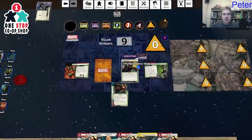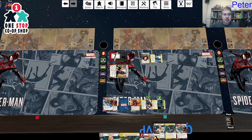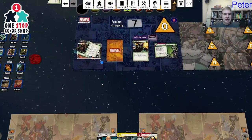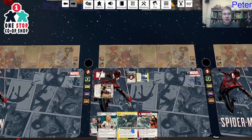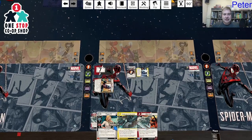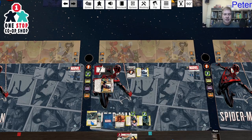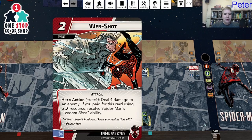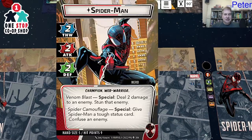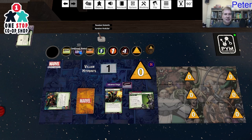I use Field Agent and Monica Chang to do one damage, then two damage myself to Green Goblin. I discard two Web Shooters — both mental resources — to get rid of a villain attachment. I don't want them to double boost on me. Then I do a Web Shot: four damage plus two damage from Venom Blast and stunned — six damage total and stunned!